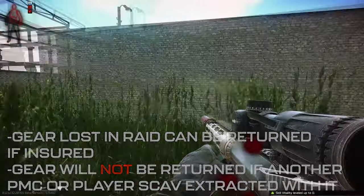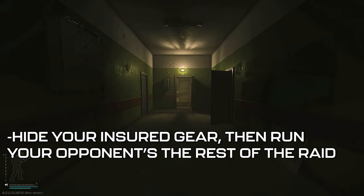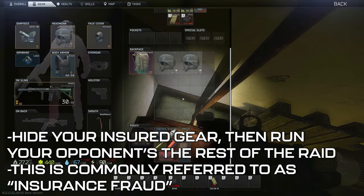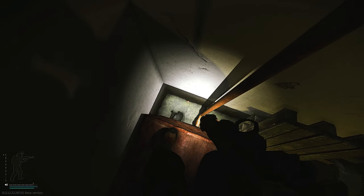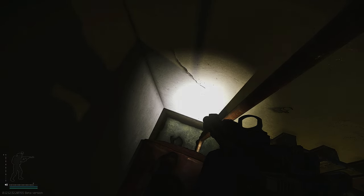Losing your gear due to death isn't the only time you can benefit from insurance. If you kill a player while in raid, you can utilize the insurance system to drop and hide your gear somewhere, then run the opponent's gear the rest of the raid. This process is often called insurance fraud in the Tarkov community and is especially useful during the early levels of the game when you don't have much gear at your disposal. So while insurance does come with a price, it can definitely help you maintain a constant flow of gear back to your stash if you properly utilize fraud.